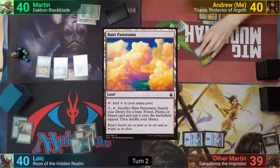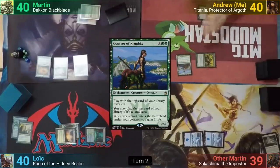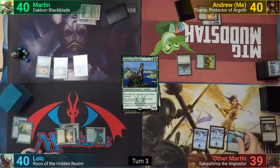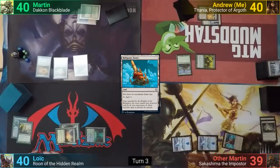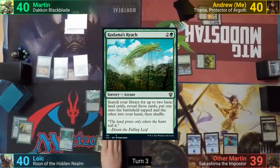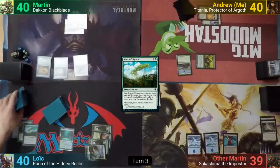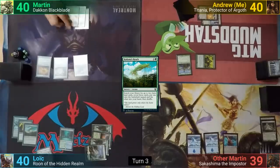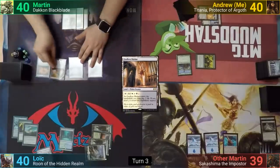I play a Bant Panorama and pay 3 for Courser of Kruphix, revealing my top card. Other Martin plays a Reliquary Tower and passes. Loic plays a Forest and casts Kodama's Reach, searching for a Plains to the field and an Island to his hand, and passes. Martin plays a Godless Shrine, which comes in untapped thanks to the Amulet, and casts a Horn of Greed.